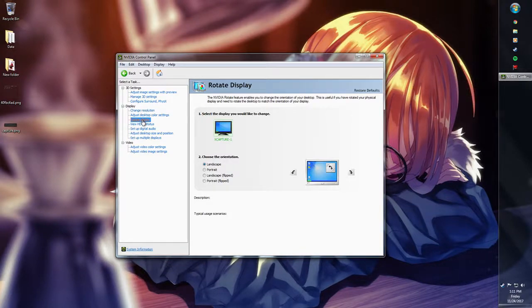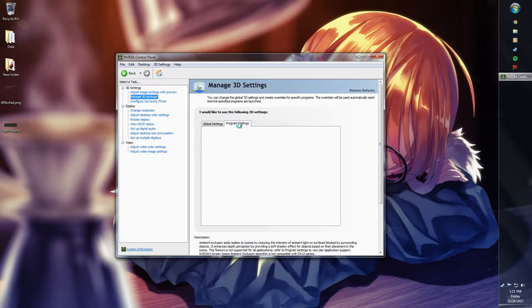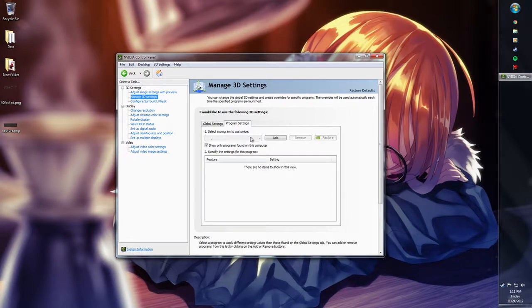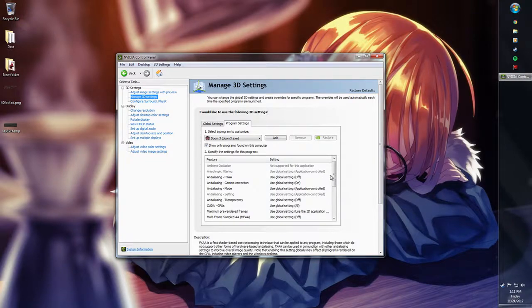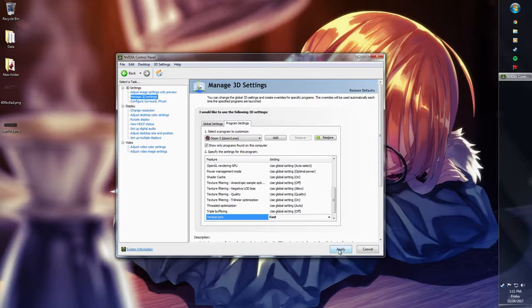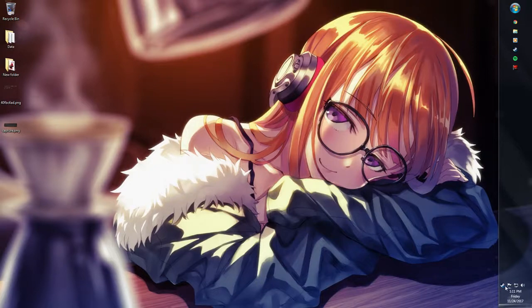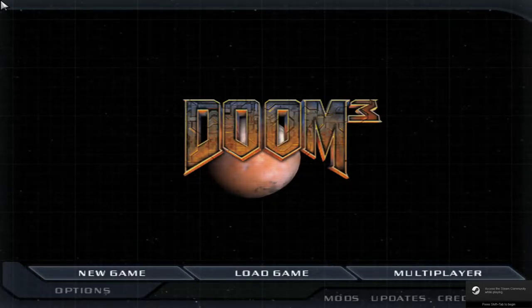Two I liked, but it wasn't as good as one and three. Anyway, program settings — Doom 3. Vertical sync, we want fast sync. And there we go. I also just wanted to say — we're playing Doom 3 Original, not Doom 3 BFG Edition, for a couple reasons.